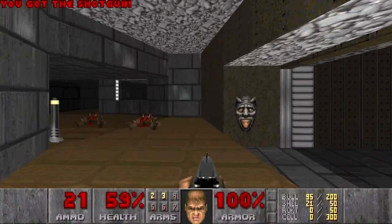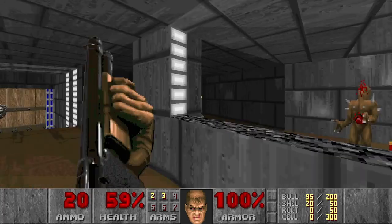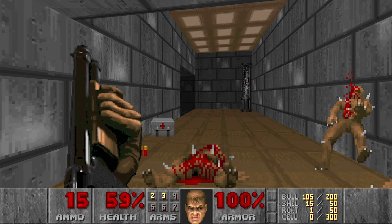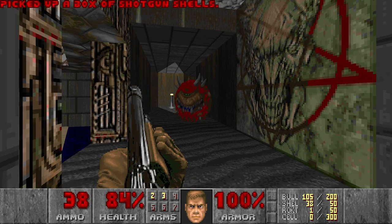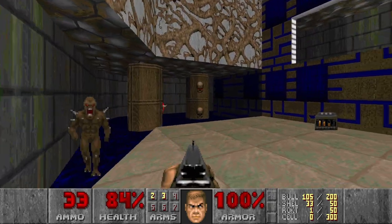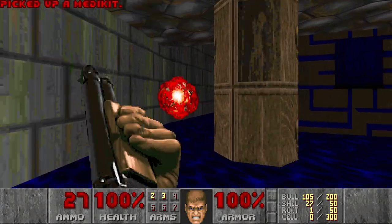Is that a secret? No. I'm pretty sure I missed some secrets, but I think I'll get there later. The blue door. And I really need this medikit. Should be an imp here. I see you - sneaky little souls.